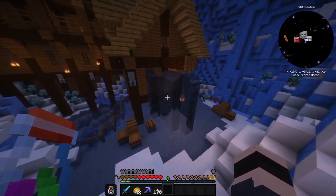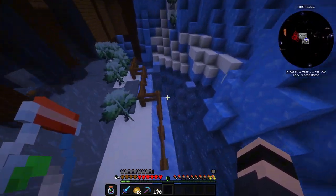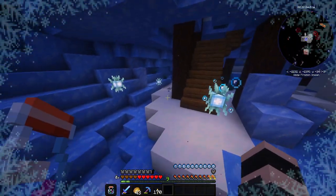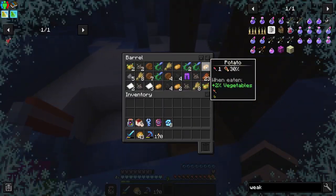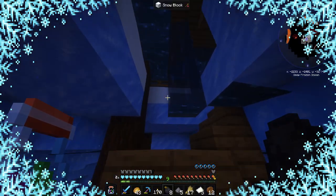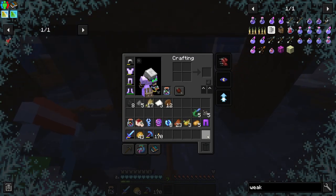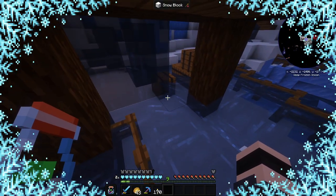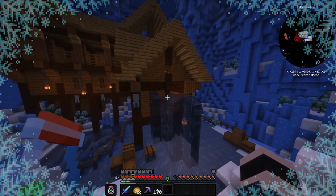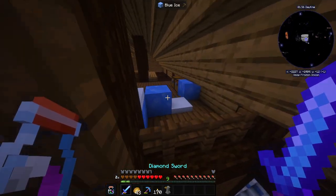I'm having trouble finding where the official entrance to this place is. I see some kind of entrance underground so I guess that's where we need to go. Hopefully we don't die. I also see something behind that didn't have great loot for us — not worth it. If there's no official entrance, we're gonna go from the top.